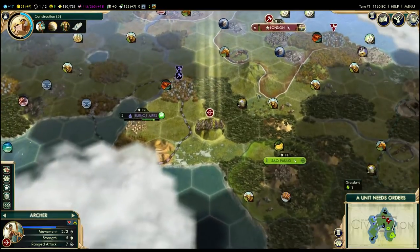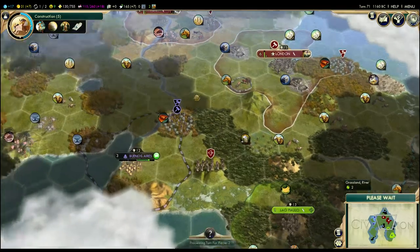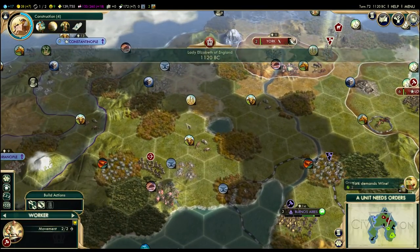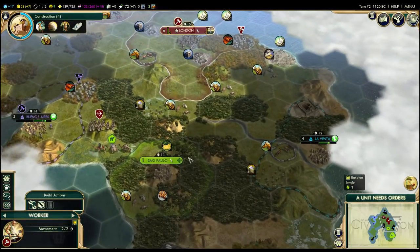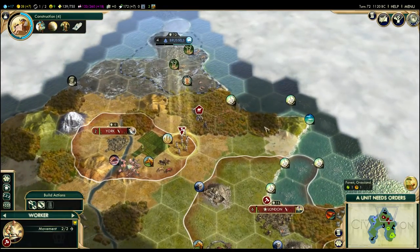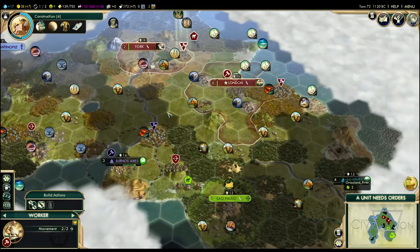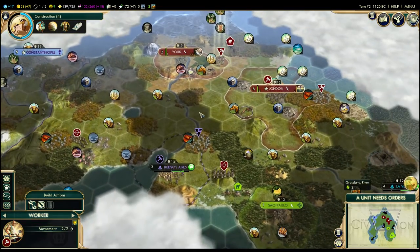I'm just going to park this warrior in London — by doing that, it'll actually improve the city strength and save us some money, mostly due to Oligarchy, which I guess we don't have yet but will have really soon. So I've got to put a cut in this video. What I'm going to do is keep playing, try to settle a third city — I suspect we may build a city to the west of the lake to grab some iron and build some military units. Maybe we'll come back when I prepare to declare war on someone, maybe to burn down Sao Paulo, or maybe we'll try to conquer Constantinople since we know it's got a wonder in there, and that would be pretty nice. Until then, see you next time, folks. Bye-bye.